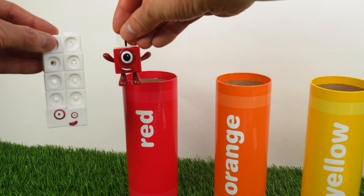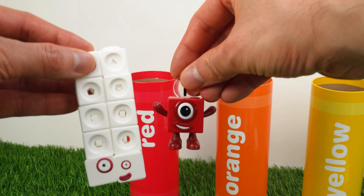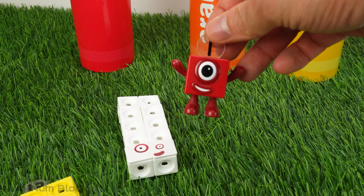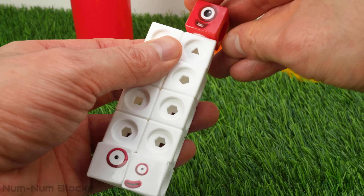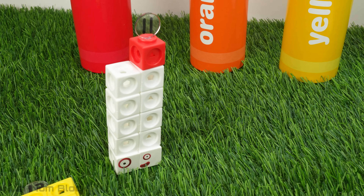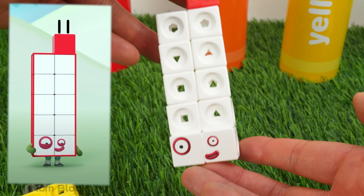11 feeling incomplete — no need to fret. One is here to make things sweet. Let's add one to 10. That makes 11. How does it feel to get your red block back, 11? That's better.